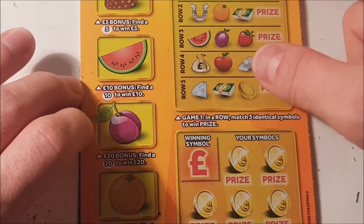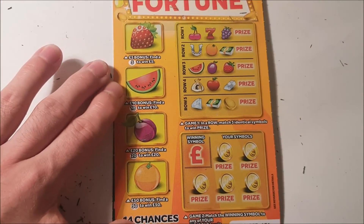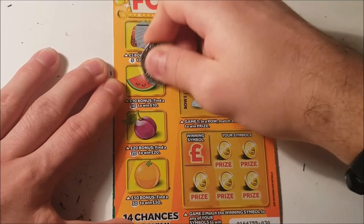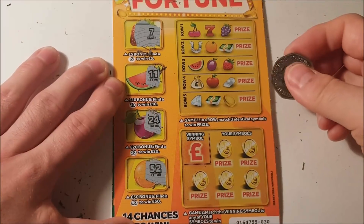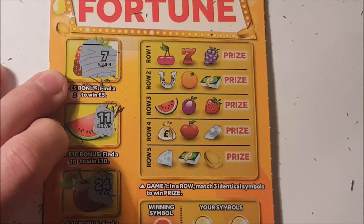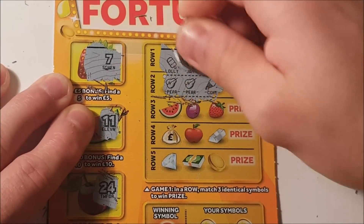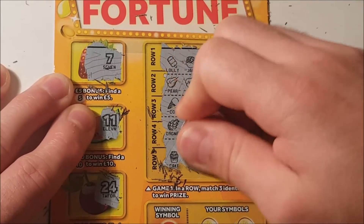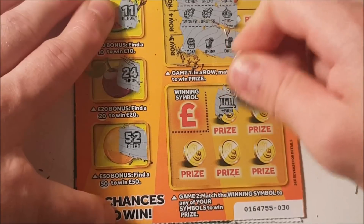Fruity Fortune — it's been out for a little while now. Four bonus games, two main games. Bonus games looking for 5, 10, 20, and 50 — we've got 7, 11, 24, 52 — no wins there. Game one: five rows, need three identical symbols. Lolly, jam, lolly — nope. Down here we need the winning symbol. We've got a bank, cash, cash, limo, necklace, and a gold cup — we needed a crown. No win there.